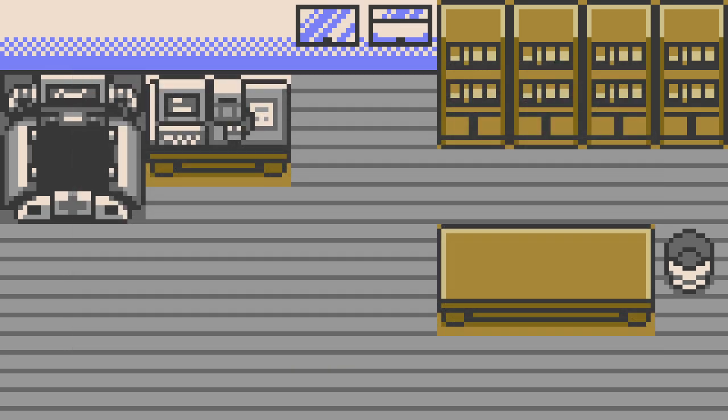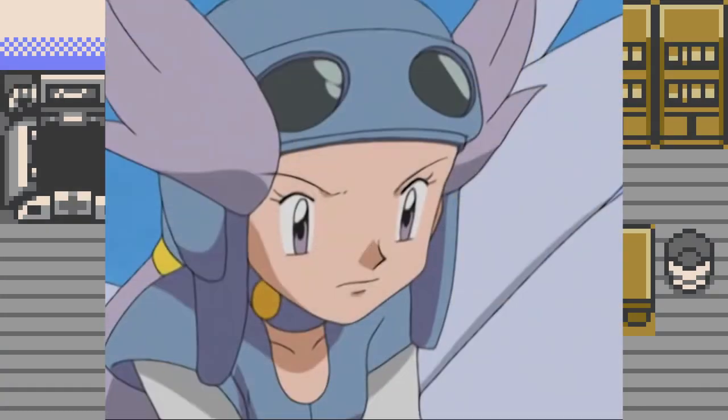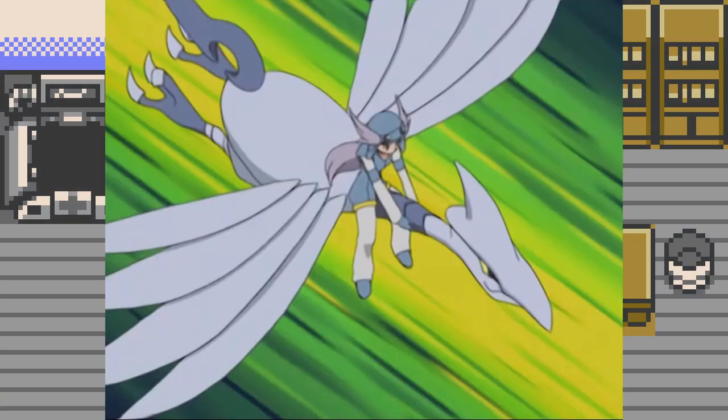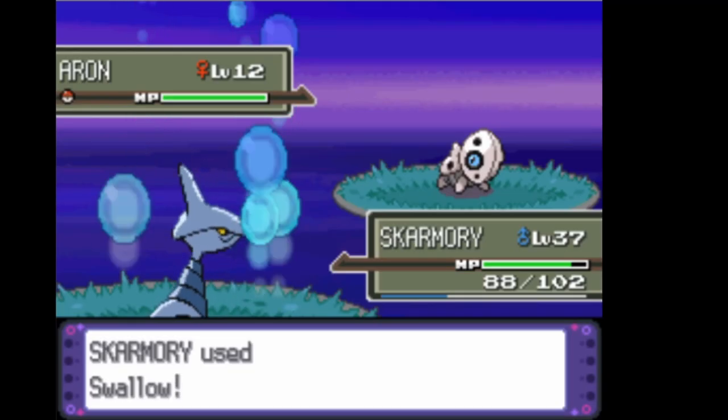Skarmory likely hunts similarly to Peregrine Falcons in real life. Its top speed being so high, as well as its actions in the anime — doing exactly what Peregrine Falcons do when hunting — tells us this. It makes sense that it would need to reach these speeds in order to nab Aron or get the jump on Golbat when hunting.